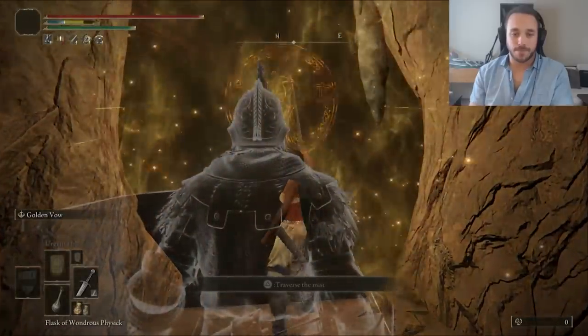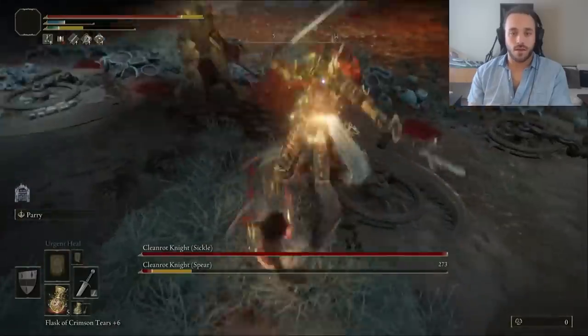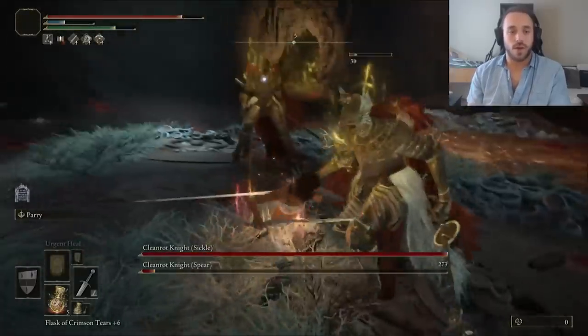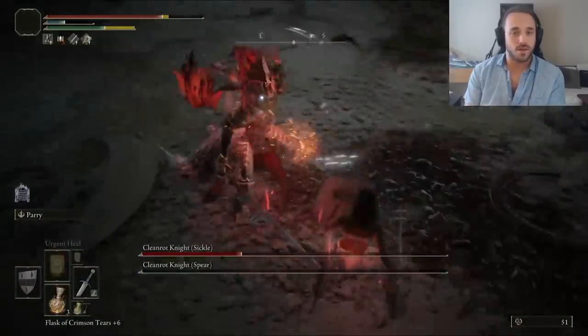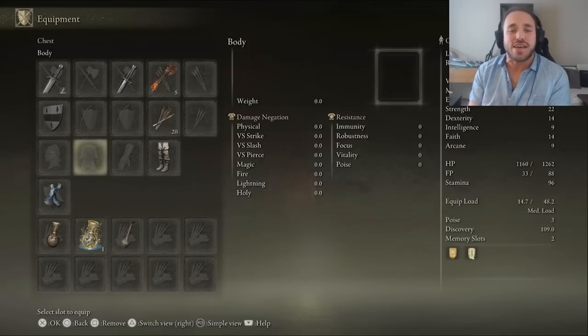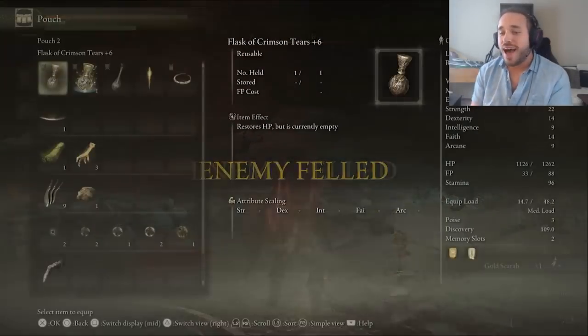I applied the Golden Vow before I Golden Plowed, then start jump attacking to get the stance breaks in. We don't have any status effects, so it really is just a matter of getting the crit on the first one, then guard countering the second one for more crits and a win. Golden Scarab acquired, and we're ready to plow through the rest of the game.